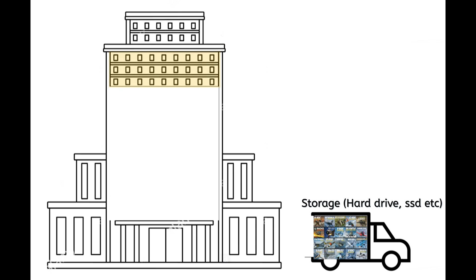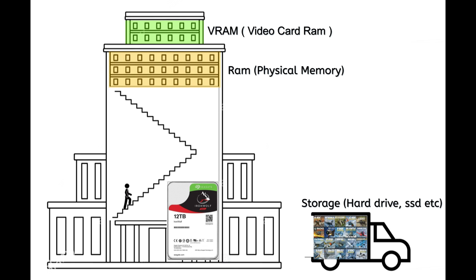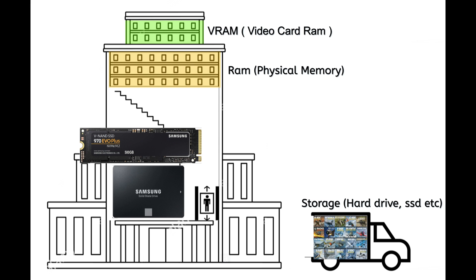That big building is your computer. First you have to bring the products up to the memory — shown in orange — and the memory is a lot faster than your storage. Once the memory is loaded up it transfers into your video card VRAM. With a regular hard drive you're carrying one or two boxes at a time on a staircase, which is pretty slow. But with an SSD or NVMe drive it's like having an elevator — or an express elevator — that takes the modules and game components right into memory quickly, and from memory into your video RAM.